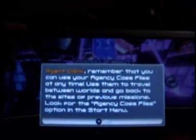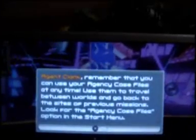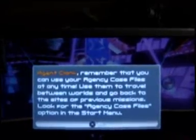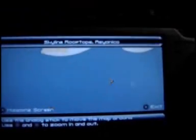Agent Clank, remember that you can use your agency case files anytime. Use them to travel between worlds and go back to the site of previous missions. Look for agency case files in the Options/Start menu under Case Files. There's a little glitch: if you beat that challenge and double jump back, you'll see it freeze. And if you enter the map, you'll be in the previous map, which is the Rooftop and Safe Clank.